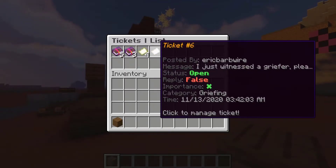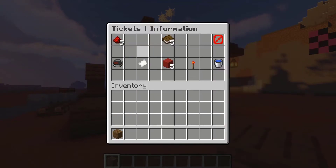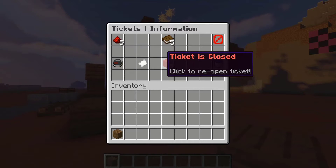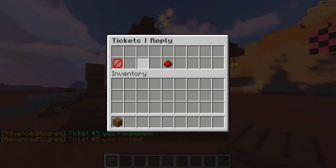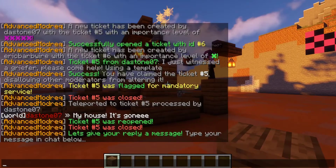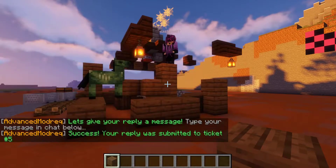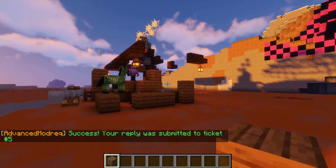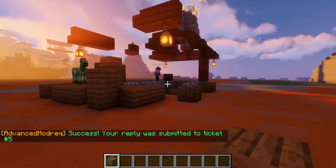After a job well done, I like to close the ticket. It's quite satisfying to let everyone know that I've helped him out. So we can click to manage the ticket. We can close it, and we can also go ahead and reply to the stone: 'Your grief is all fixed up. Enjoy. Smiley face.' And our reply was submitted to ticket number five.